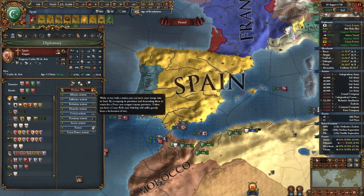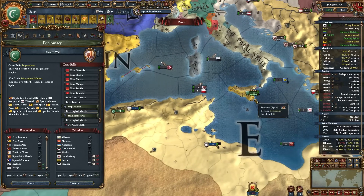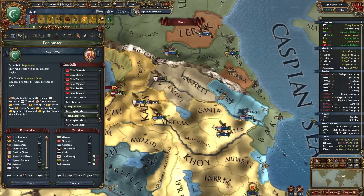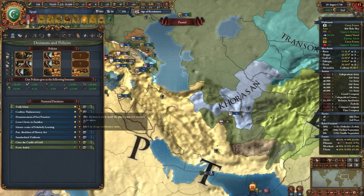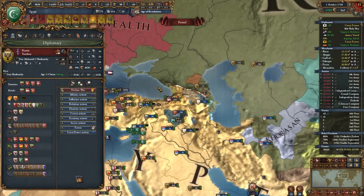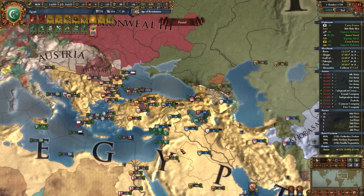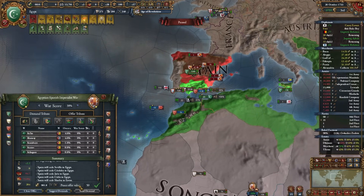Russia called me into their war and I'm not invested in it, but instead I want to get into a war with Spain and take all of southern Spain along with Sicily, so then I can finally unify Islam. I also have to get a core back for my subject here on Derbent. Once that's done I can literally unify Islam - I just need Cordoba and Derbent. Might as well beat up on Spain. Russia got tired of me leaving the war and broke their alliance with me, but jokes on them because they're like 10,000 ducats in debt.